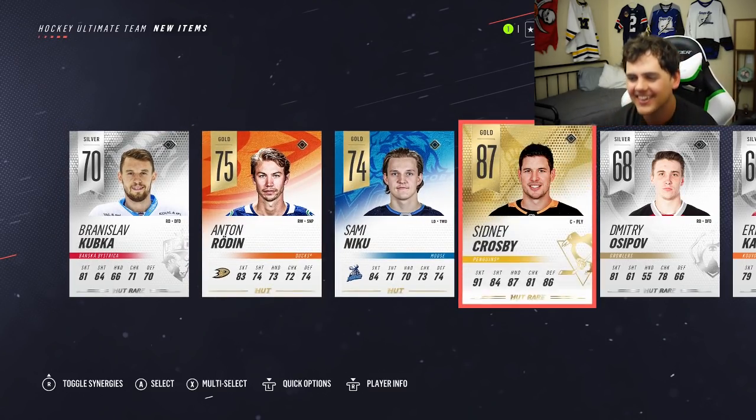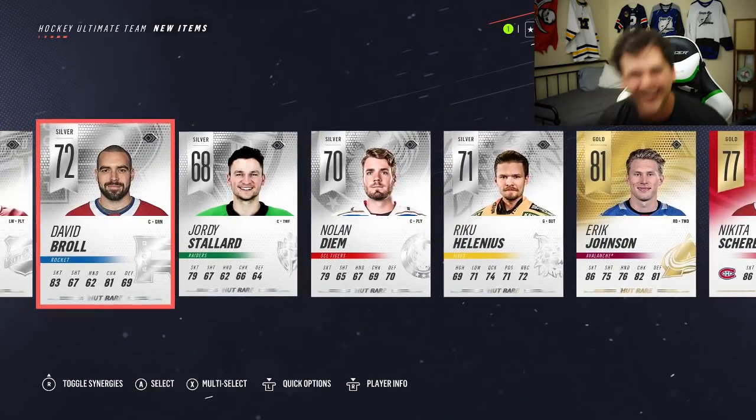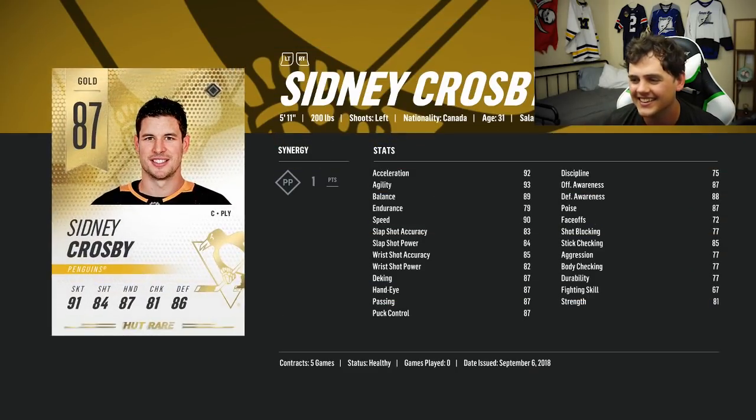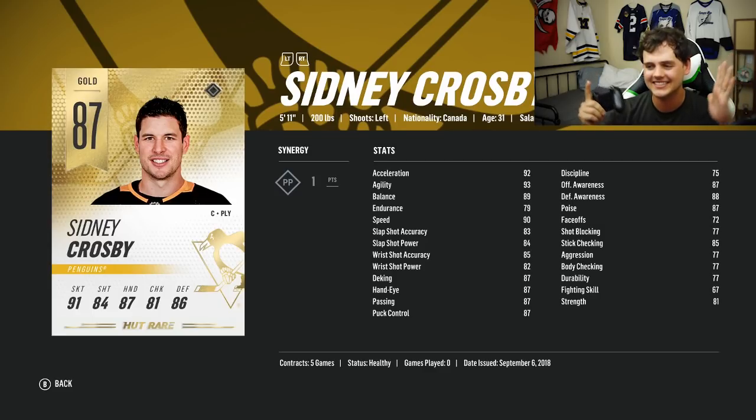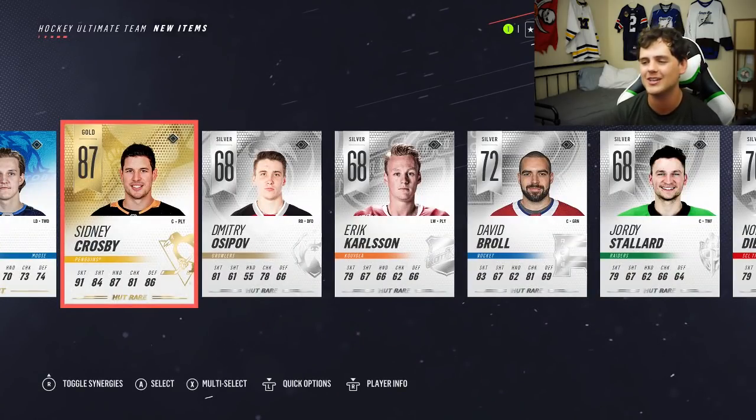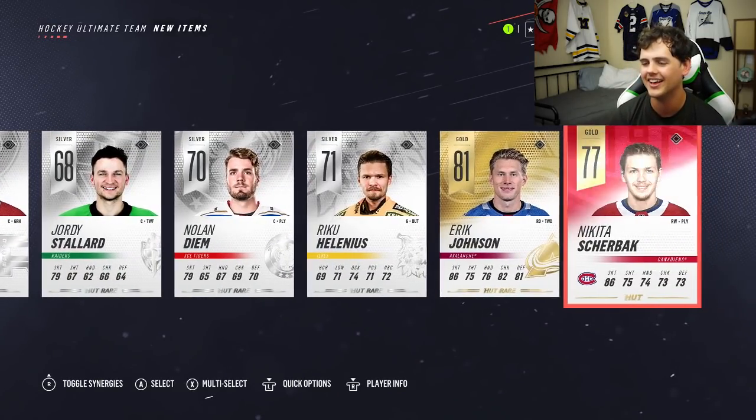Oh my gosh! What are we going to do? There's nothing left to do. We pulled Sidney Crosby. Yes! Oh my gosh! That's it — in the first pack opening, Sidney freaking Crosby! Can we get McDavid now? Oh my gosh, man. My team is going to be set until like December. Sidney Crosby is absolutely filthy. Let's go!